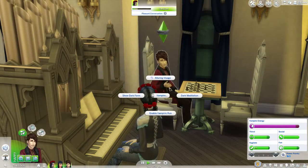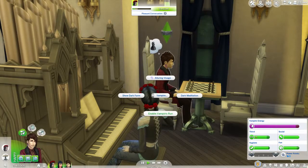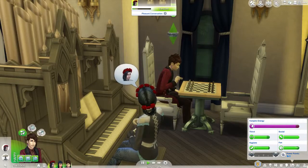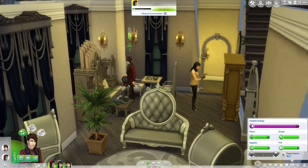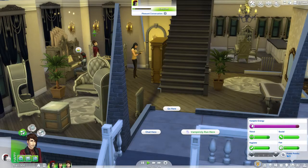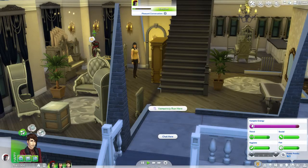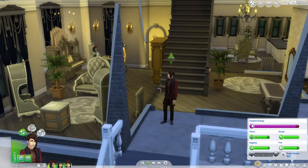Let's see what Caleb can do: Alluring Visage, dark meditation, show dark form, enable vampire run. When you do that, he's going to run wherever he's going. Vampire run - come here dude, run over here - whoo, he's quick!